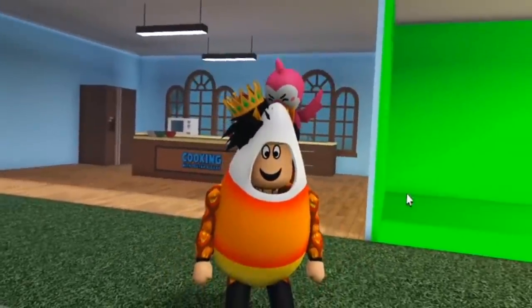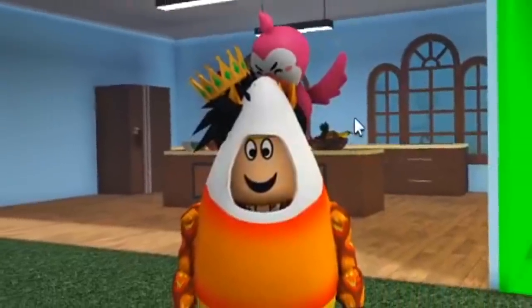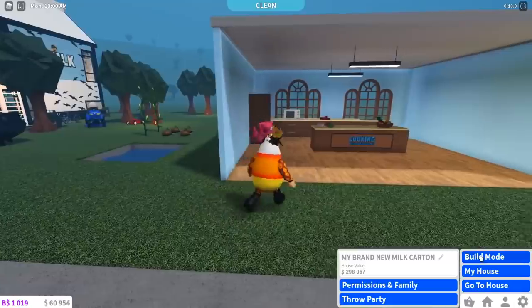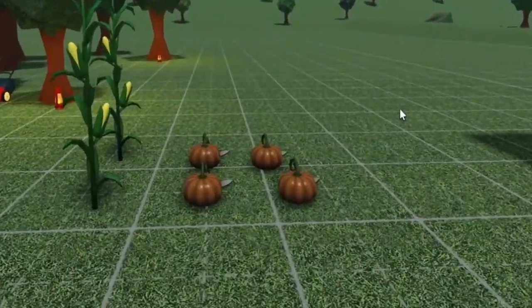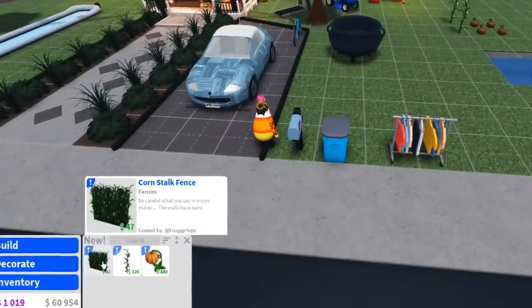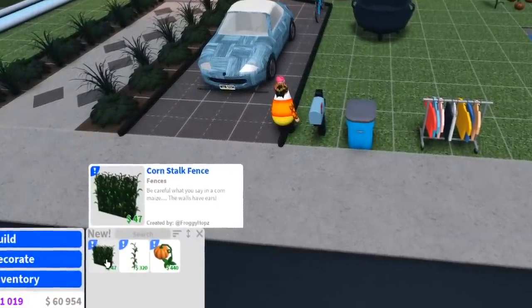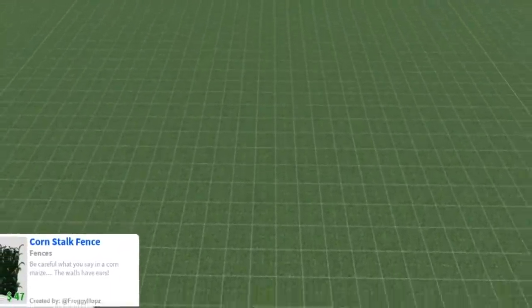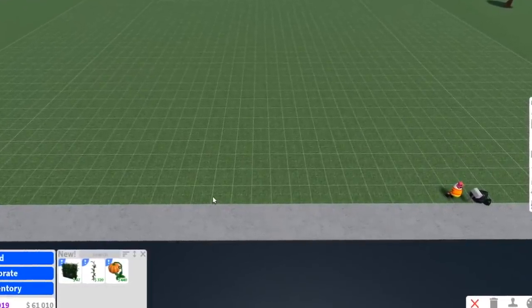For today's episode I thought we would make use of the brand new cornstalk fence and make a house just from that. My pumpkins are dying — look how dead they look! Anyway, in the new update we got this brand new cornstalk fence, and I thought it would be interesting if we built a house out of it. I'm really curious how to make this cornstalk fence house work — I mean, do I even add a roof to this?